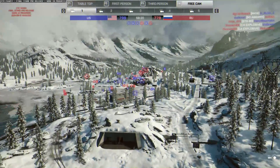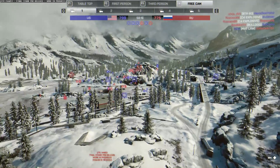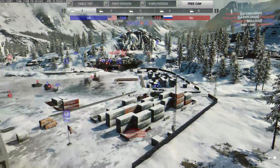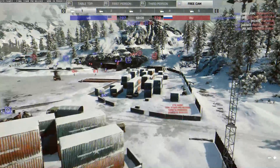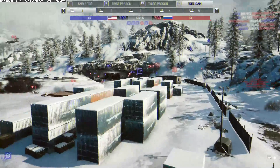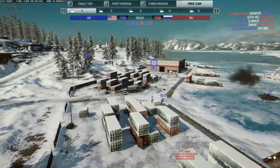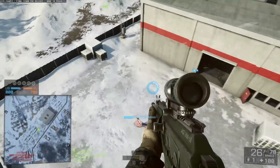We're going to start from the US end and head towards A. Now A has a certain familiar feel about it. If you look at this arrangement of containers and a building, it's kind of like the team deathmatch area on Nanshar Canal, so this may well be the team deathmatch zone.